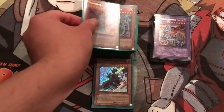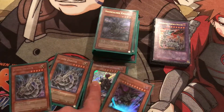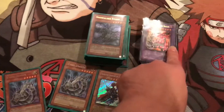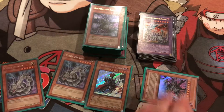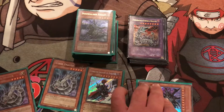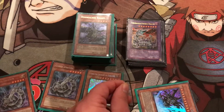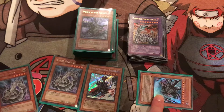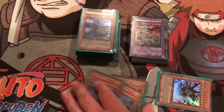We got one Gorz, one Tragoedia, and two Cyber Dragons. You all know what these do already. This is for the Chimeratech Fortress. Basically, when you take damage, you can Special Summon this from your hand. Then you can discard one monster from your hand, take control of one monster on your opponent's field equal to the level of the monster you discarded. So it's a pretty cool card to have. Then you got the two Cyber Dragons and you got the Gorz.